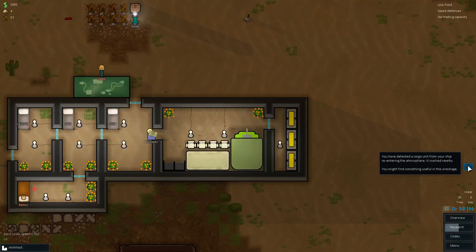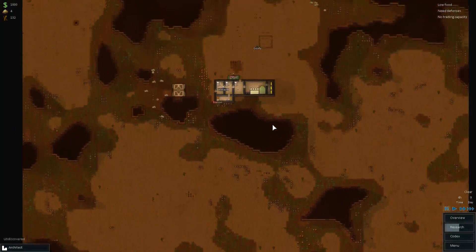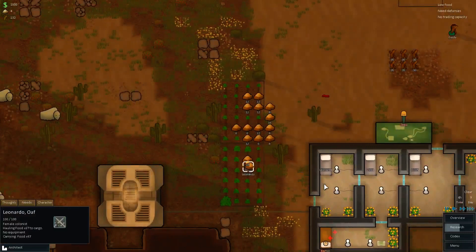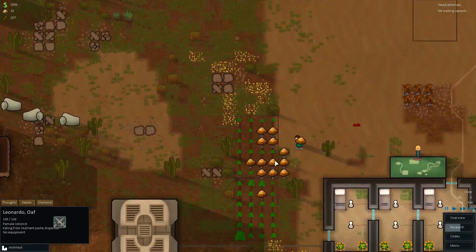You have detected a cargo unit from your ship re-entering the atmosphere. It crashed nearby — you might find something useful in the wreckage. Jump to location. Food — a bunch of food. It's far enough away. We've got a bunch of food, we just need to haul it. Don't eat from the food, just haul all of the food. Look, now we've got 79 food. Just carry all that up — now we can actually feed ourselves.